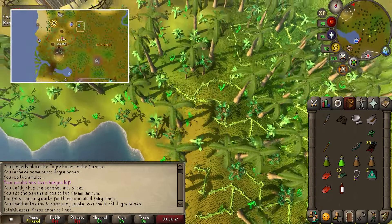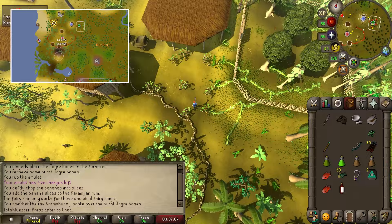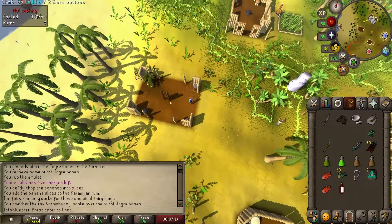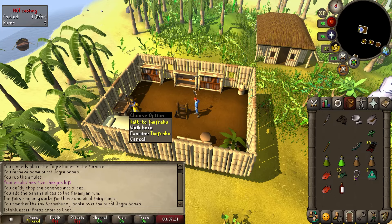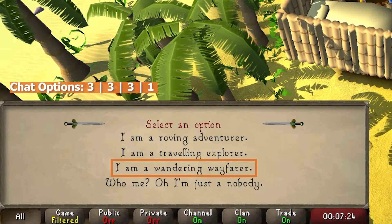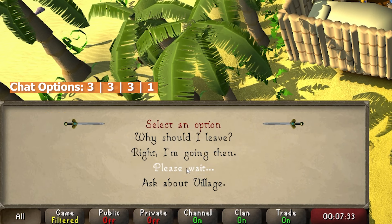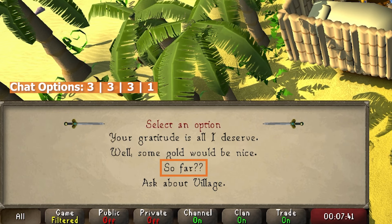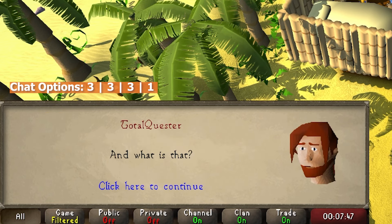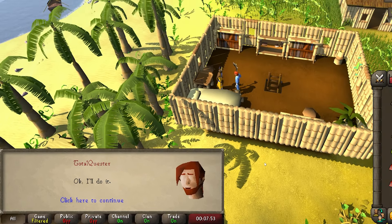The prep work is now done. Run north and a little northwest to the quest start just above Tai Bwo Wannai village. After climbing up a ladder, you'll find a man named Timfraku. Talk to him and begin by saying 'I'm a wandering wayfarer,' then add 'Trifitus sent me' and continue. When the chat pauses, stand and wait for it to resume, then ask 'so far?' After Timfraku asks you to return his sons to the village, select yes to officially begin the quest and finish off the chat.